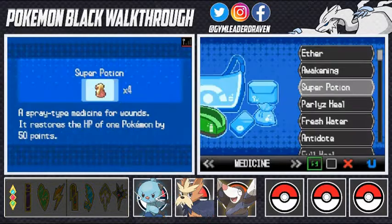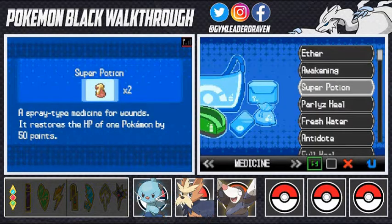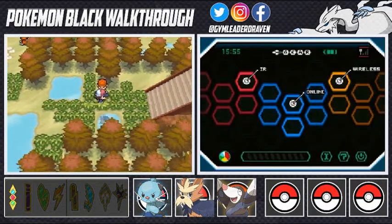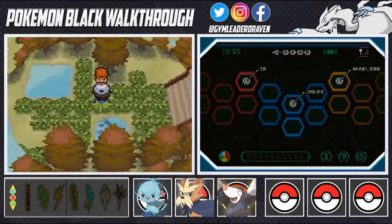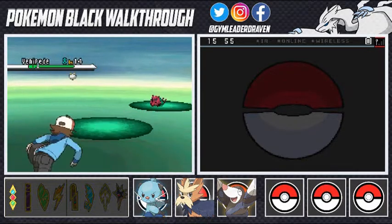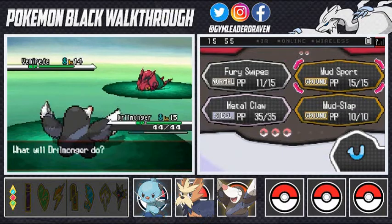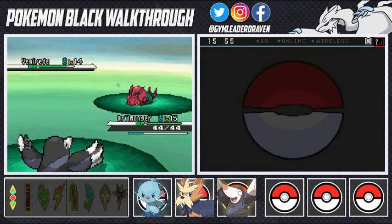Let's heal our Pokemon - Ace and Drillbur both need a boost. I have an idea for the next team member but it won't be until later. You guys probably already know what it is since everyone goes there for this one particular Pokemon. Next up there's a Venipede - with Drillbur, I use Mudslap but it's not super effective.